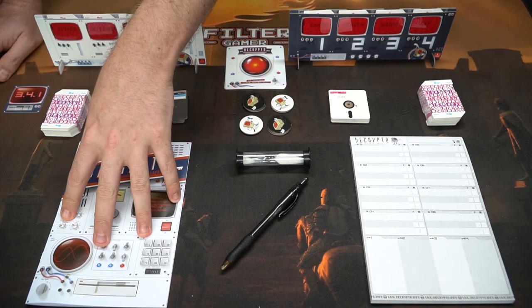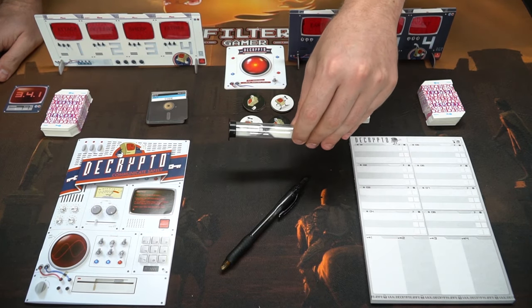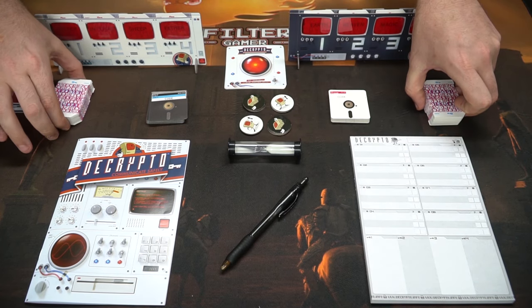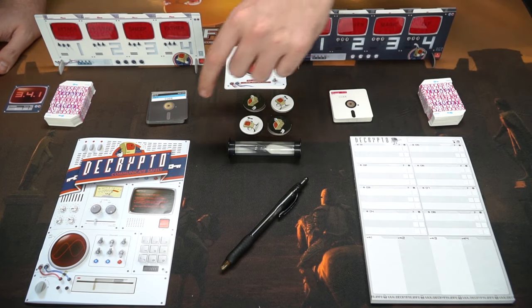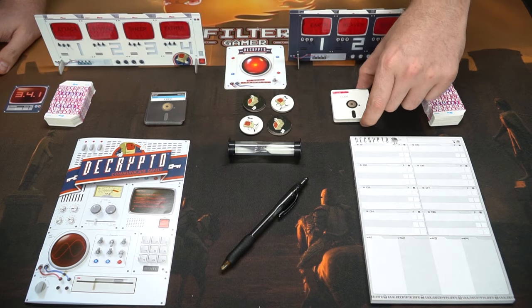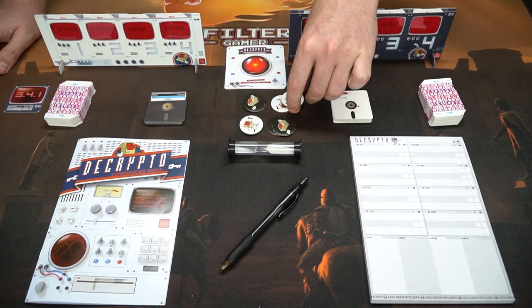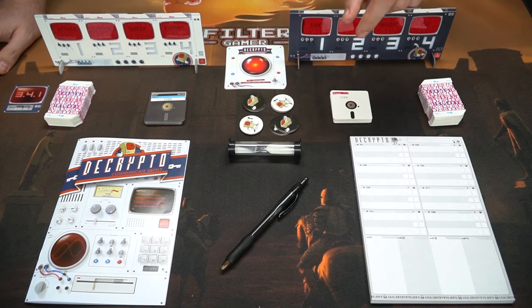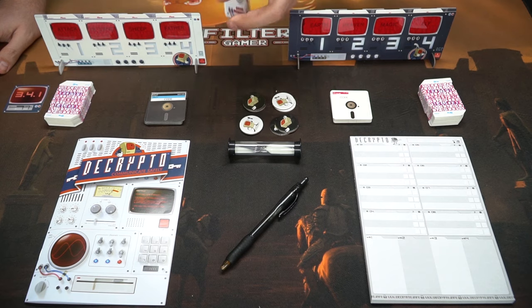This is the rulebook, which you'll use for learning the solo variant as well as any questions you might have. This is the timer, which you can use if people are taking too long. You've got these little code cards, or description cards. These are the black and white team miscommunication tokens, as well as the successful interception tokens — if your opponents get two of those, you win; if you get two, you win.